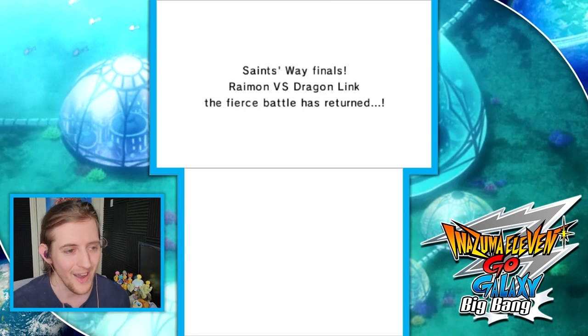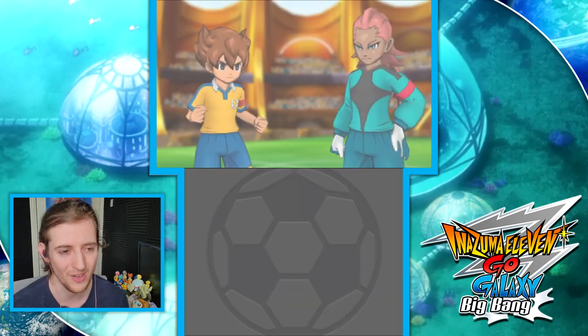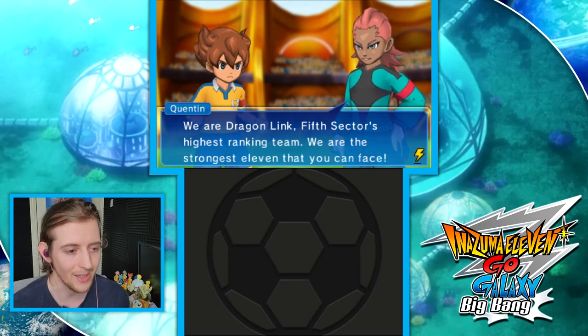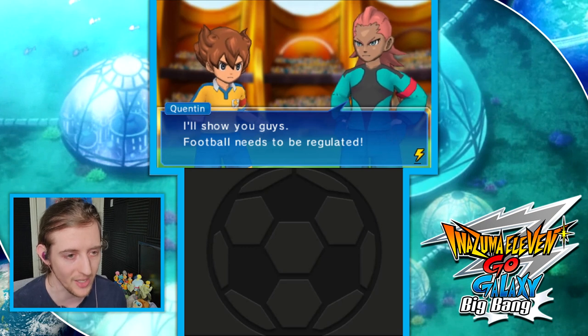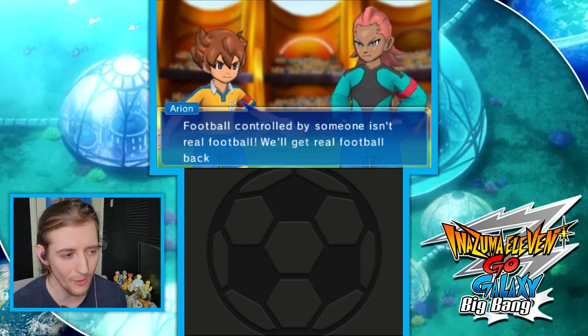The Saints Way Finals rematch — Raimon versus Dragon Link — is happening once again. This is the final boss of Inazuma 11 Go Light and Shadow. Dragon Link, Fifth Sector's highest ranking team, declares: 'We are the strongest. Football needs to be regulated. Football controlled by someone isn't real football — we'll get real football back.'